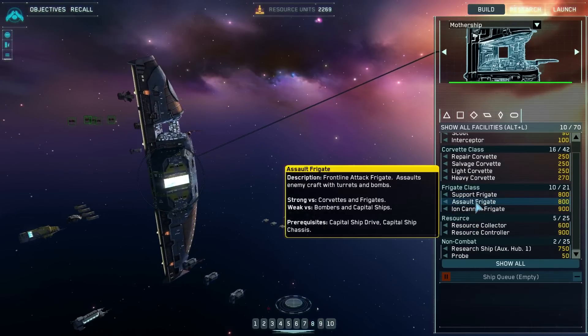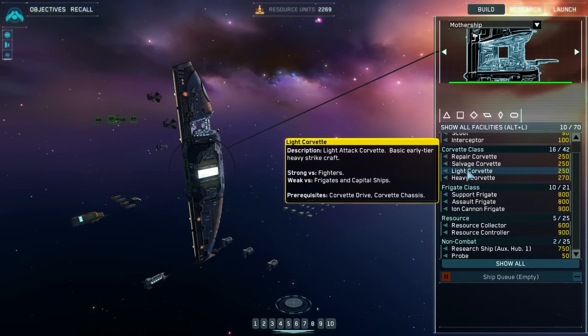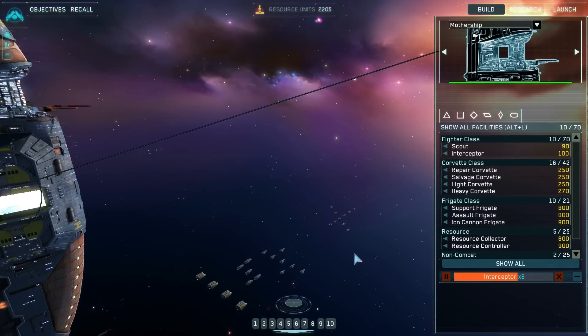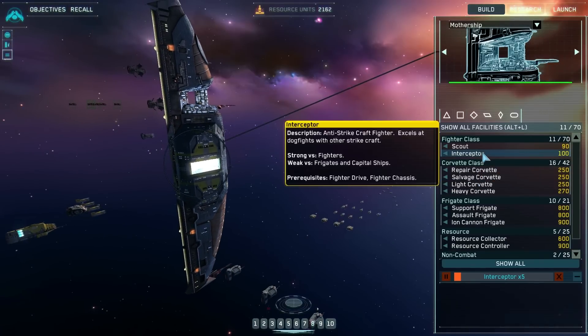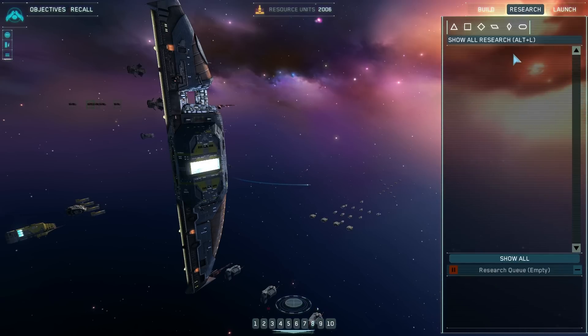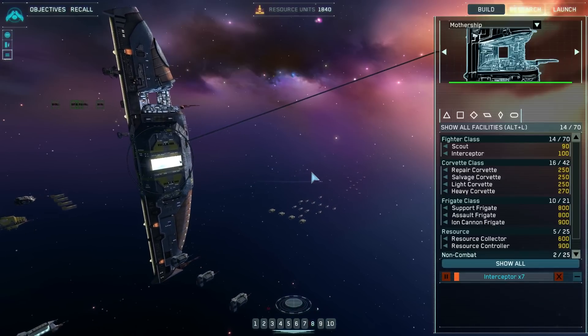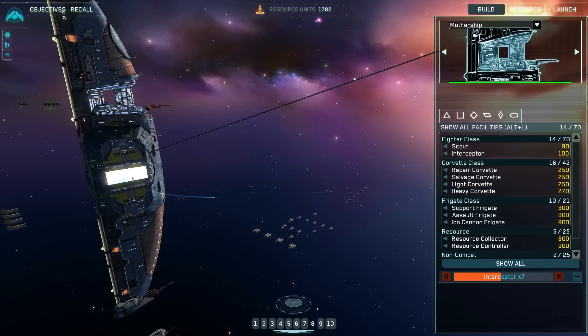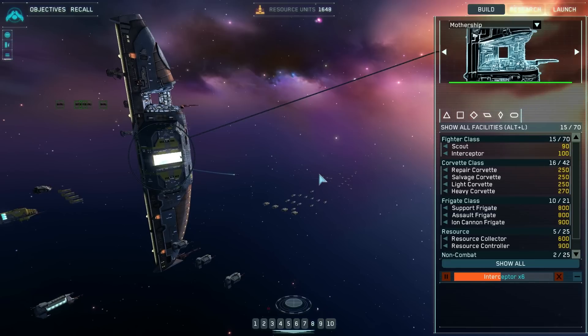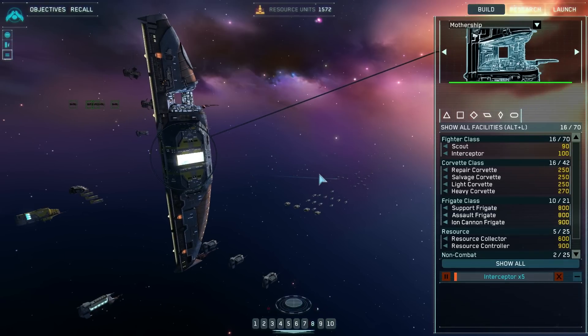I want to make sure we're properly kitted out before we investigate. Assembly more interceptors — they don't seem to be enough, especially since they're so cheap. Research division reports it is now equipped for plasma bomb technology — we advise commencing research immediately. New research available. Interceptor complete multiple times as the build queue runs.